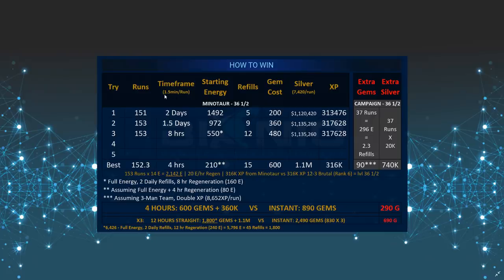The time frame is also very different, because my runs are between one minute and one and a half minutes. I did my champions over the course of a couple of days, except the last one, which I tried to do as quickly as possible. My starting energy was different because I was saving up from events, daily refills, daily quests, and so on. On average I made about 1.1 million silver, and the amount of XP was on average 316,000 — which is the energy you need to level the champion to level 36.5 doing Minotaur only.